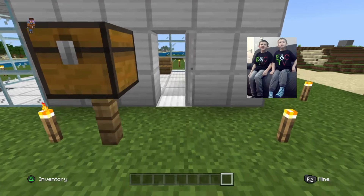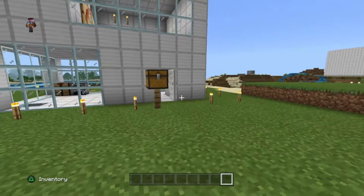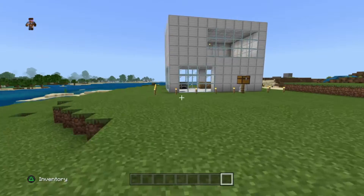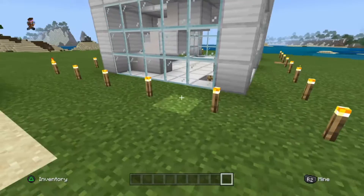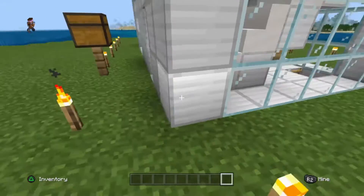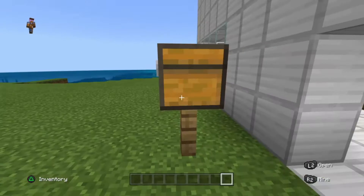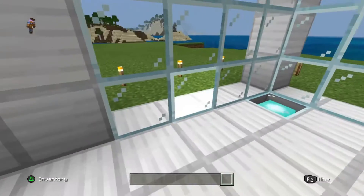Hi guys, welcome to ENC TV — don't forget to like and share. Today I will be showing you a tutorial on my house. Around all the sides you can see some torches because I don't want any mobs spawning near my house. Here is my box, and here's my iron door so no mobs can get in.